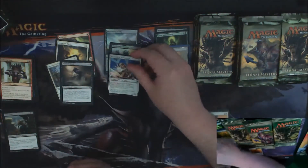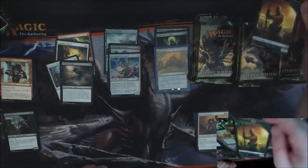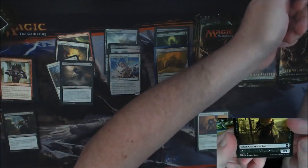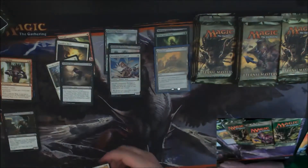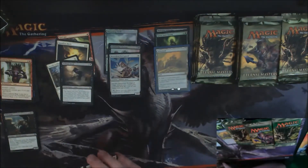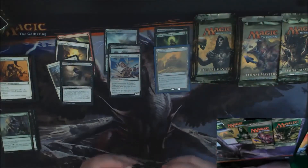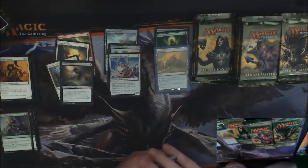Our foil here is a Benevolent Bodyguard, which is not terrible. And we got a 0/1 Surf token. These boxes are very volatile with their price, due to the fact that the price is so high right now and a lot of places are charging much over MSRP for it, which is unfortunate.